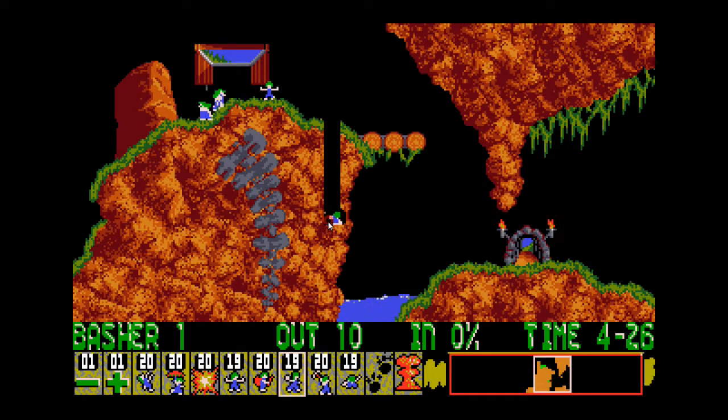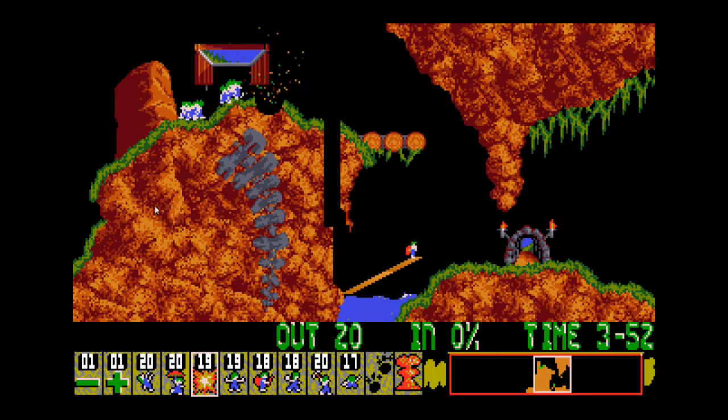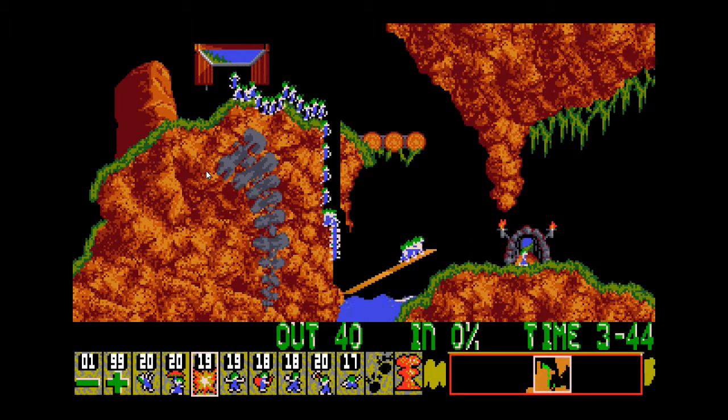We're getting down to about splat height now. I'm using one of the features of Neo Lemmix here to rewind one frame. I also heard you can use the minus key to go back about 10 seconds — that's quite a useful one to learn, in fact I just learnt that today. It's handy rather than holding down the B button and going back one frame at a time. It's nice how the 99 release rate follows that group of lemmings.